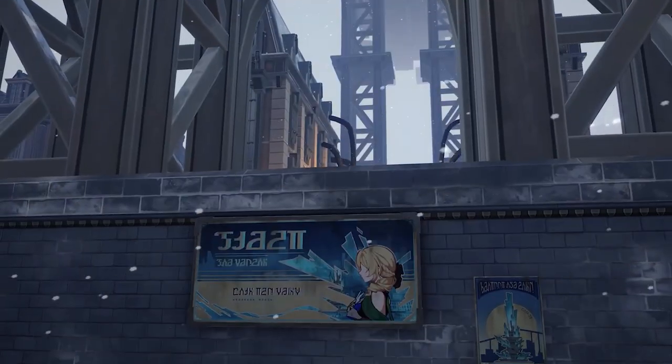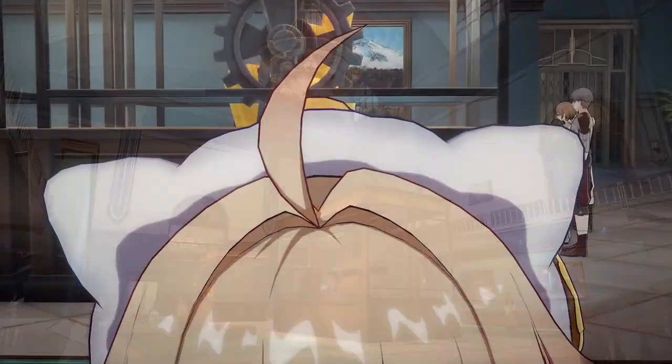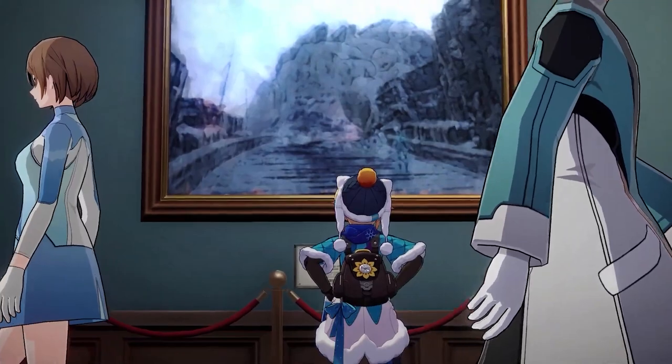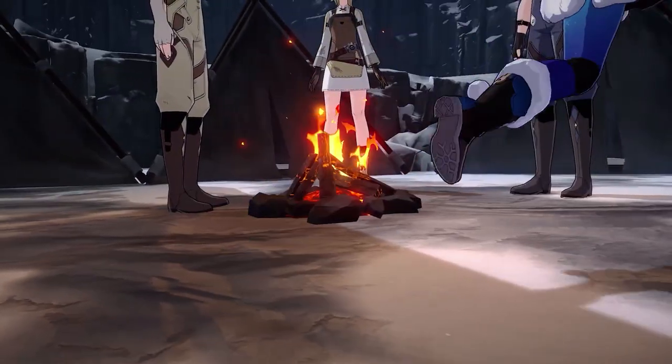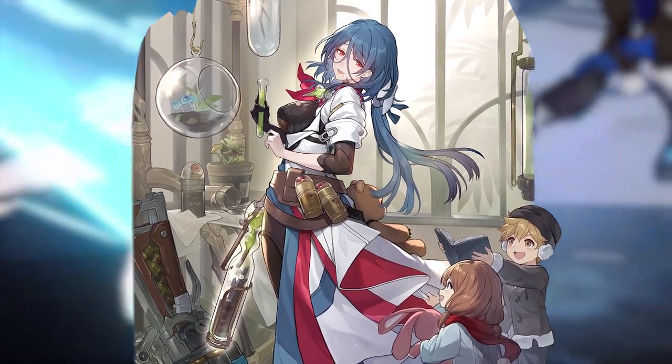Hey YouTube, Cyan here. With the second half of 1.3 banners live, we've been greeted to our newest four-star Abundance character, Lynx, who has been getting great reception from the community. But how does she stack up to our previous go-to four-star character, Natasha, in similar situations?